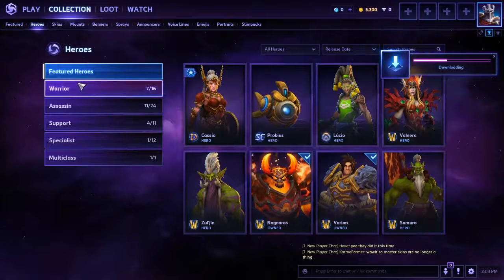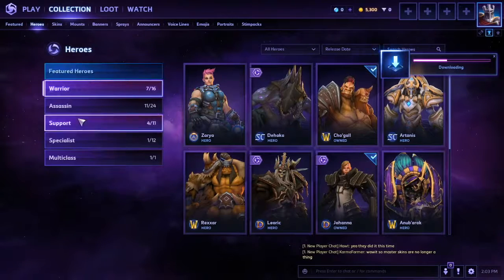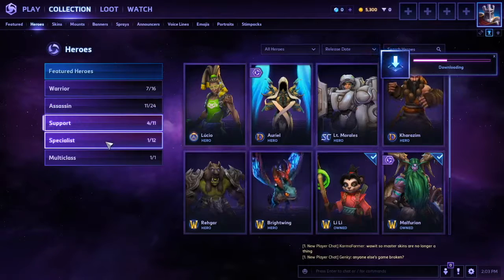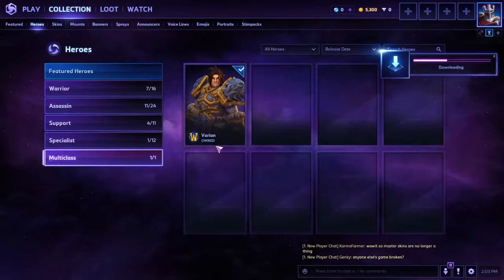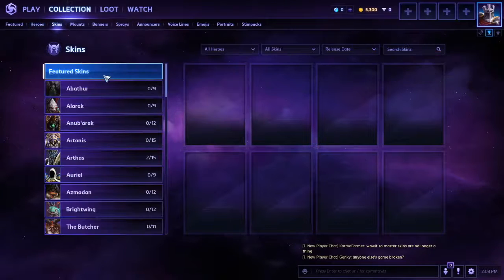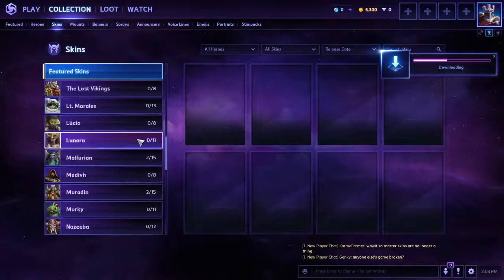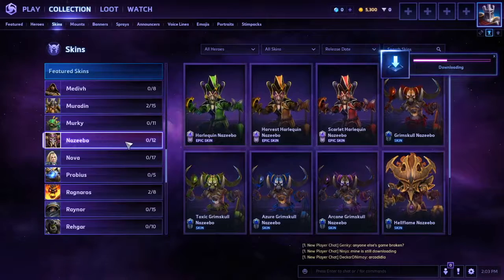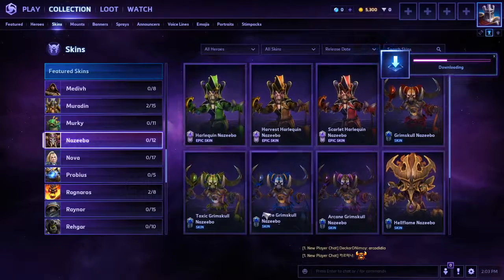You can buy all the different heroes. They're grouped together by class: warriors, assassins, support, specialists, and multiclass — which only has Varian right now. You can also browse skins for all the heroes, which you can purchase with shards.